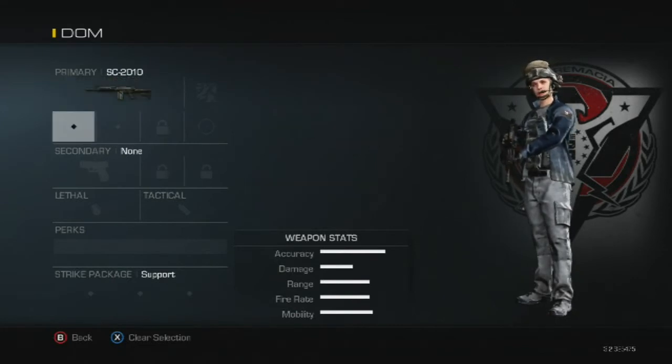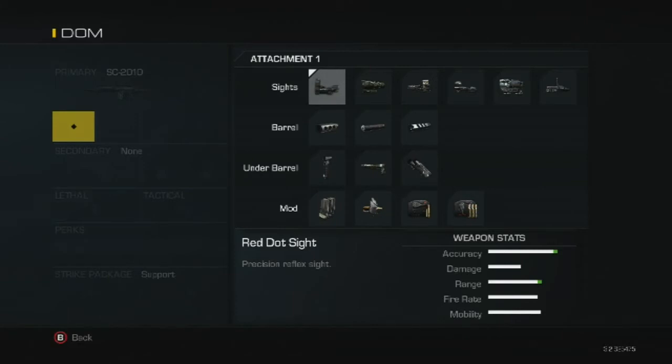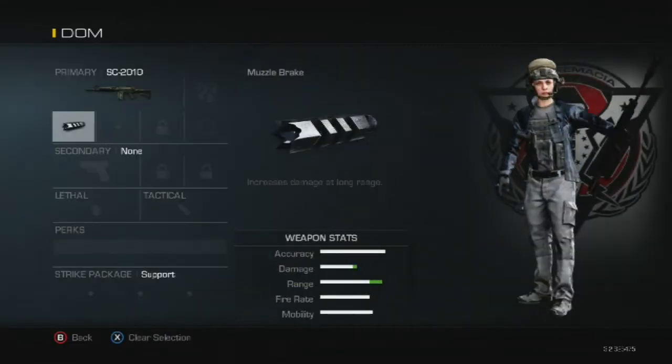In Ghosts, we're allowed to pick two attachments without interfering with our perks. We have different types of attachments: optical sights, barrels, under-barrel, and mods. In competitive, some attachments will be banned, so check the websites and the rulings to see which ones, otherwise a penalty will occur during a match. For this instance, we're going to start with the muzzle brake. We want attachments that increase damage, range, and fire accuracy — the muzzle brake increases damage a little bit and range by quite a significant amount.